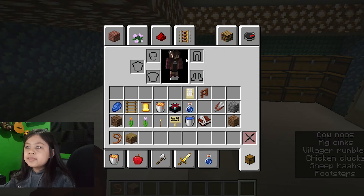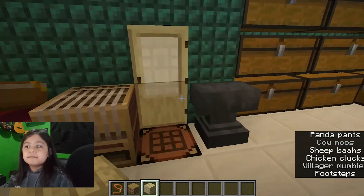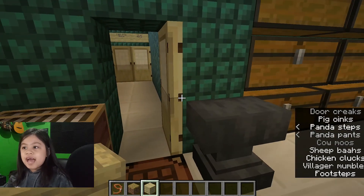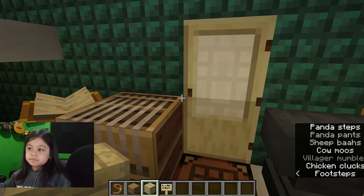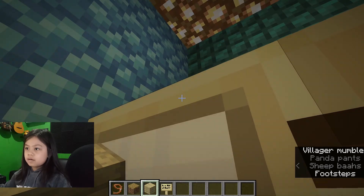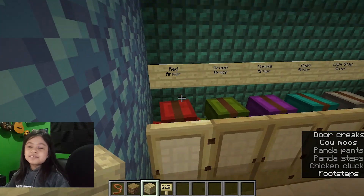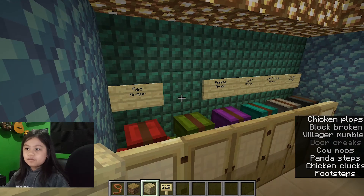Okay so now we need birch planks — don't ask why — and the birch sign. I can't reach it, I gotta open the door. I still can't reach. Why am I not using my flying? Oh okay.